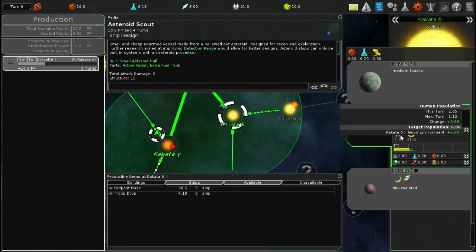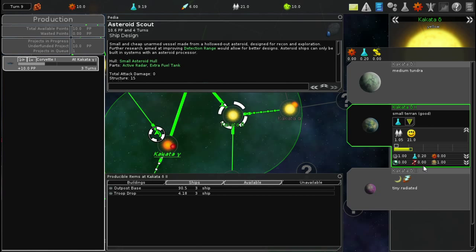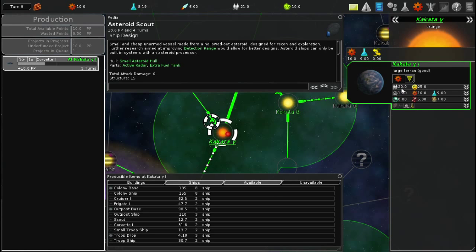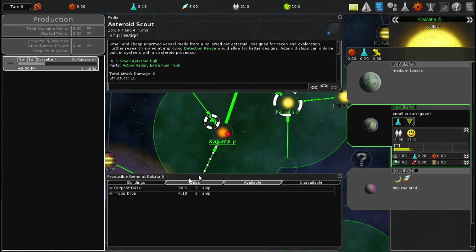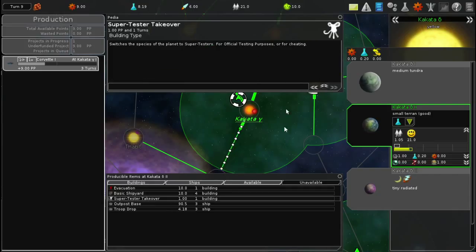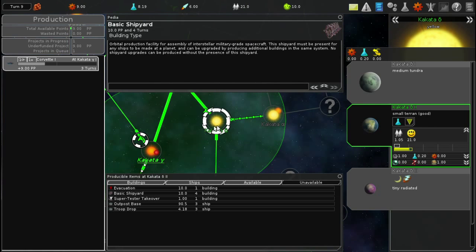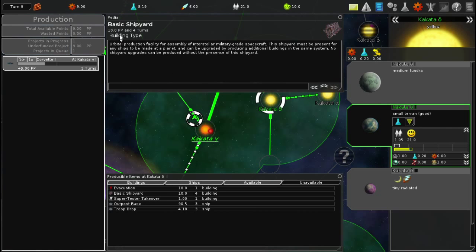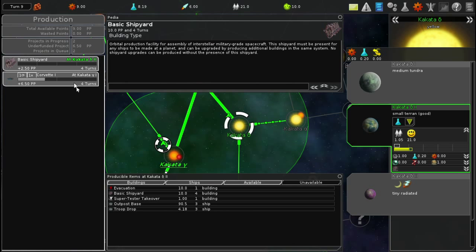Could I send more people to it? My self-defense is plus two from researching the troop garrison thing. My focus here is research - if I switch to production I tried that before. I don't think it does anything, I've maxed out everything here. Wait, can I make buildings? Yes - switch to this: Super Testers for official testing purposes or cheating. Basic Shipyard - takes four turns but only costs 2.5 production every turn. That would be a good thing to build, so I'll double-click that.